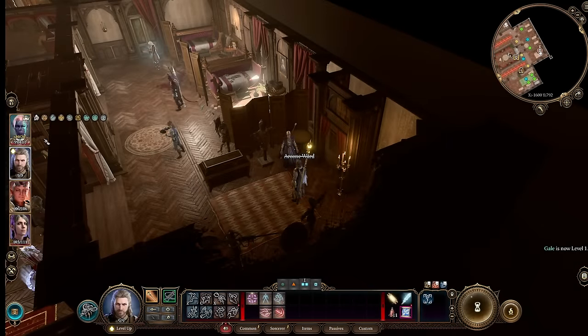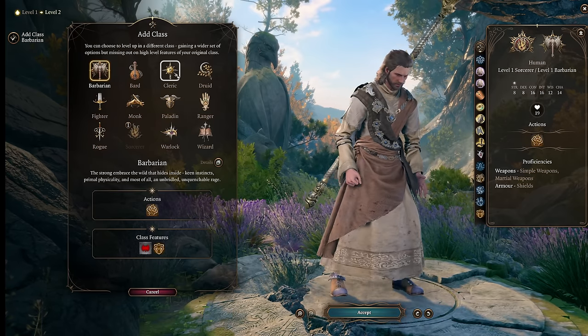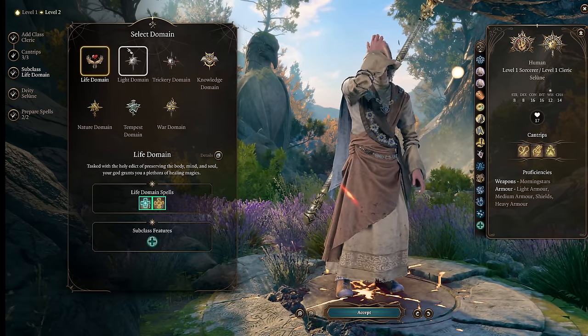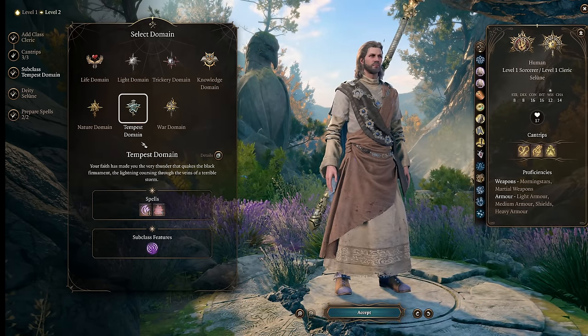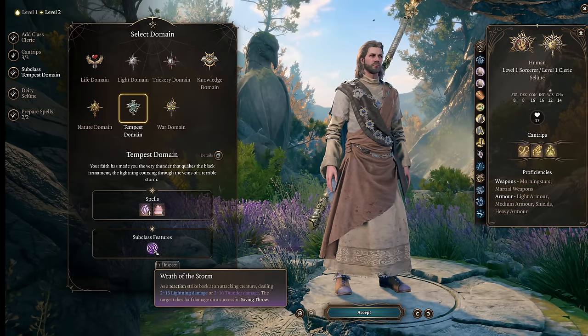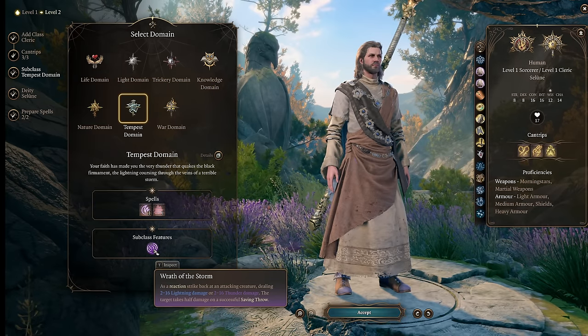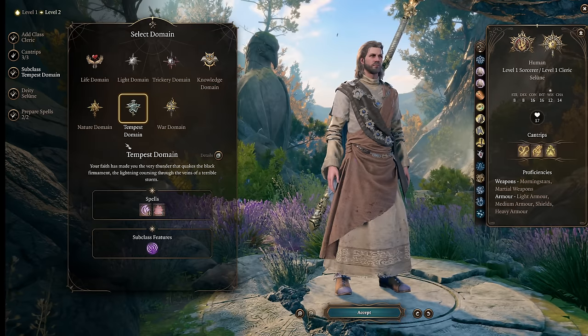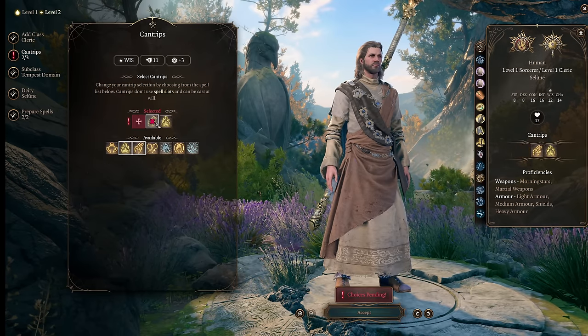For our utility spells from Sorcerer we are going to take Shield and Magic Missile — two of the best spells that will enable us to play in the early game. That's level one. At level two we are going to branch out and put a level into Cleric. We'll take Tempest Cleric because we want to maximize our damage using the level 2 Tempest domain ability, which allows us to maximize lightning damage, which we're then going to double with the Wet Condition.